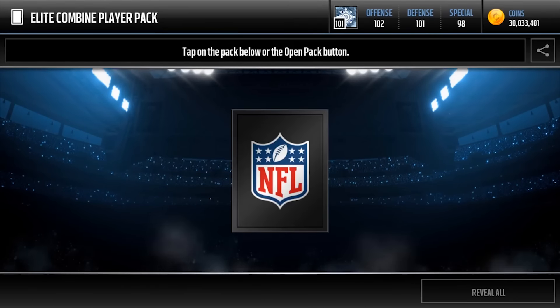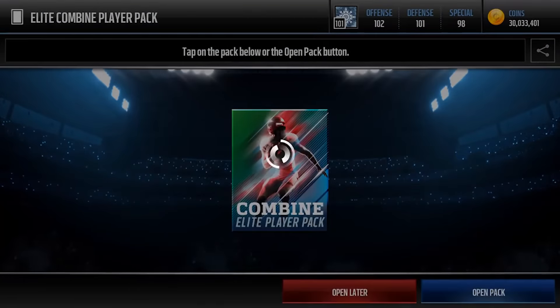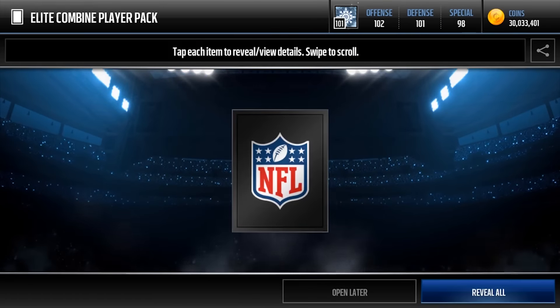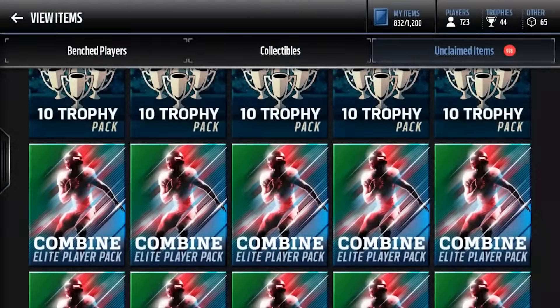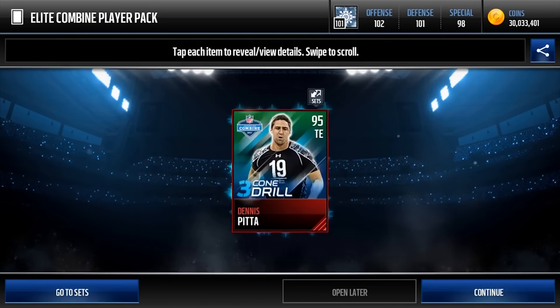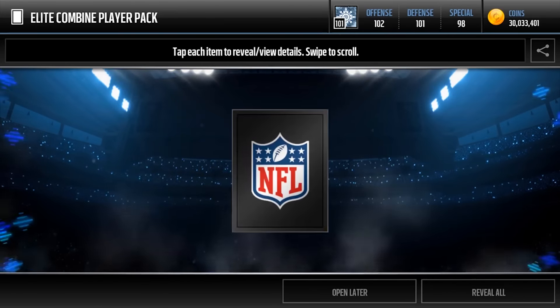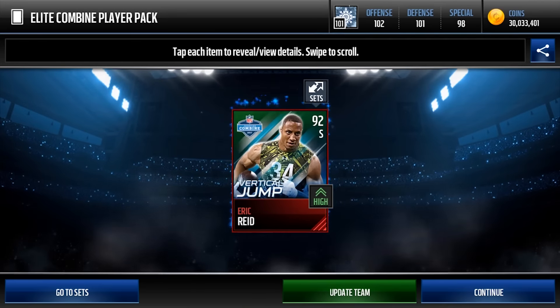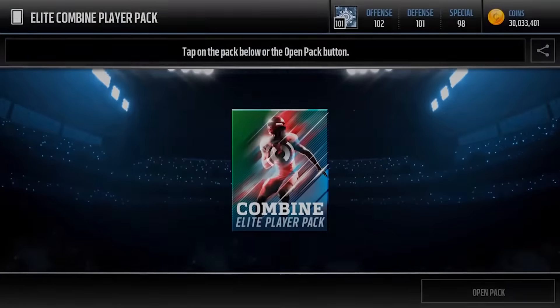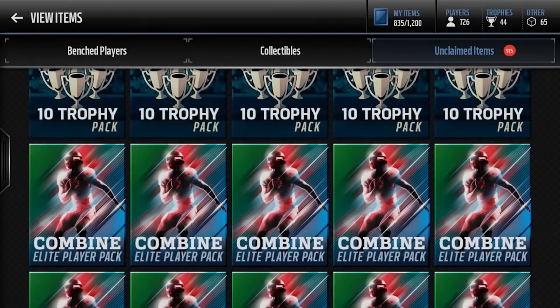The cards themselves aren't too hot — they're just a knockoff of last year. But this promo does have a lot of good card sizes. 92 Eric Reid. I can't wait until I replace my TJ Ward with Brian Dawkins — he's releasing tomorrow. Today's Friday, and tomorrow they're releasing a 98 Brian Dawkins. I can't wait to get my hands on that.